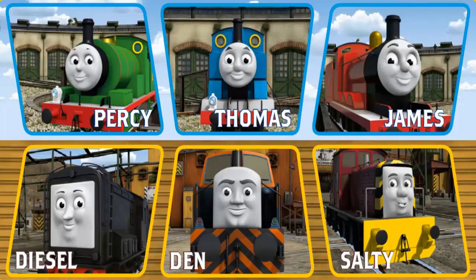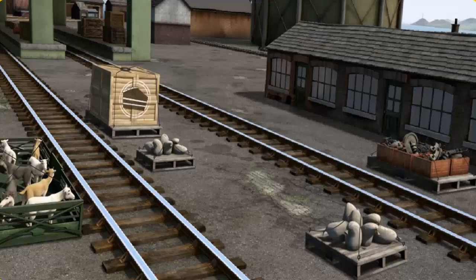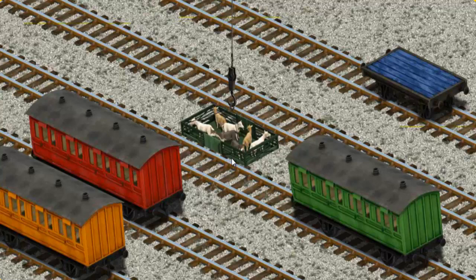It's a busy day at Brendam Docks. Thomas and his friends have many deliveries to make. Choose who will make the next delivery. Thomas must deliver the goats to Farmer McCall's farm. Help Cranky find the goats. You found them! Let's lift and load. Now the cargo must be loaded. Show Cranky where the blue flatbed is.